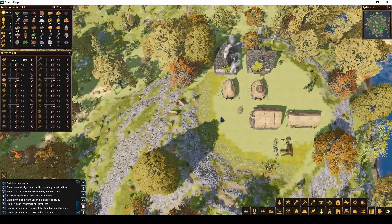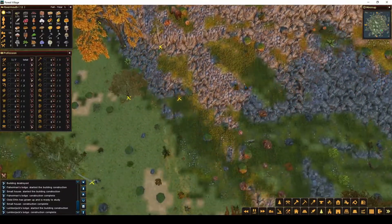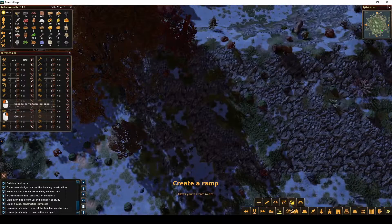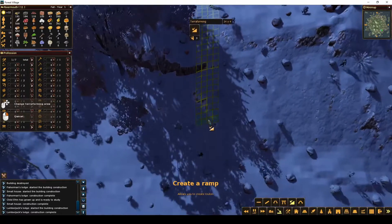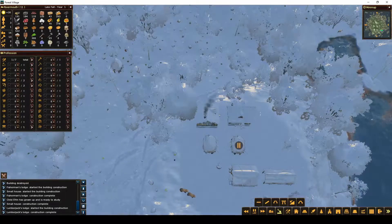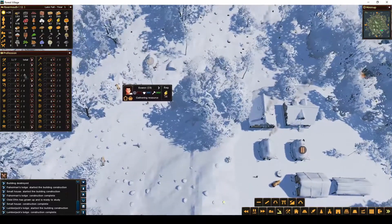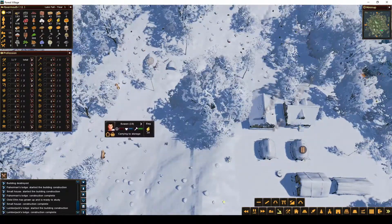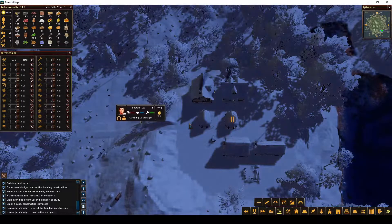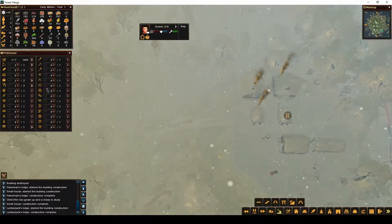We're growing the population some, so we're going to want to get more stuff soon. It's 30 degrees — I'm pretty sure these people can't gather right now. They're getting a little bit still. I'll wait until they don't have anything to grab and then I'll take them out. Now they're not gathering anything, so it must be too cold. I'm going to take them out of here.